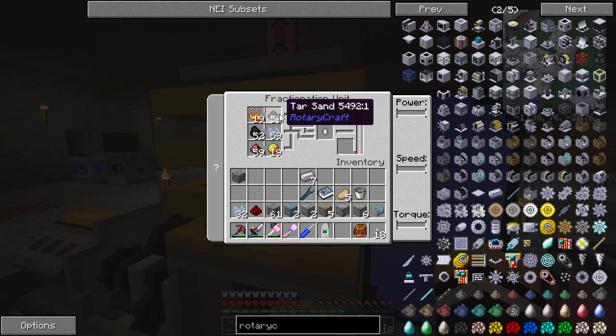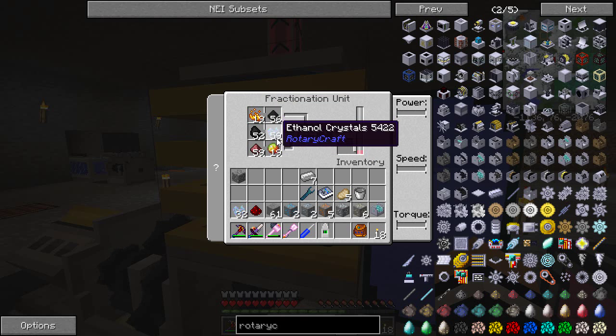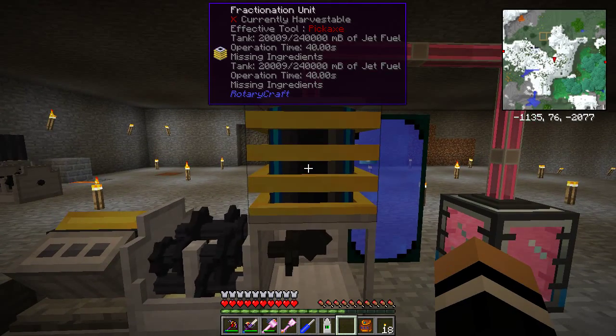You also need blaze powder, tar sand made from grinding up soul sand, plain coal, ethanol crystals, ground up netherrack, and magma cream which is basically blaze powder mixed with slime. So you do need a supply of blazes - there's a blaze spawner in the nether and every so often I just go and farm blaze rods and grind them for blaze powder. Later I'll set up a proper blaze farm.